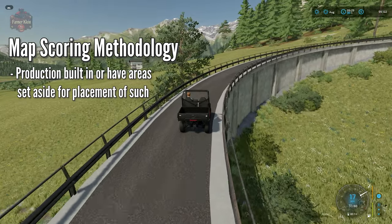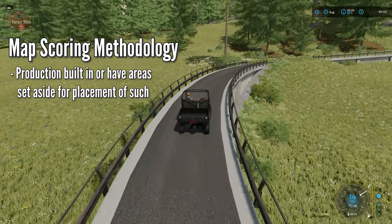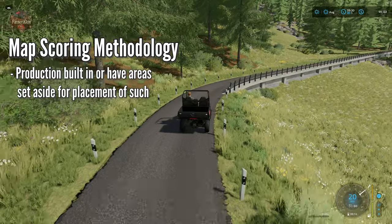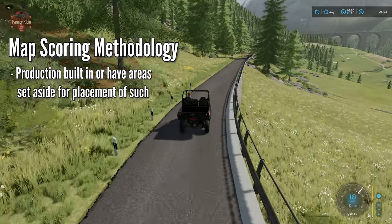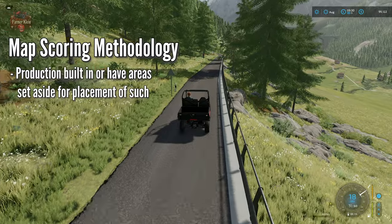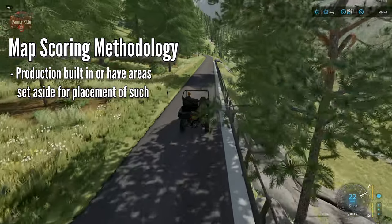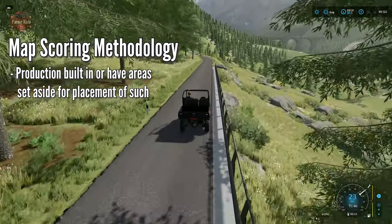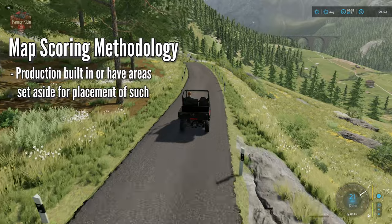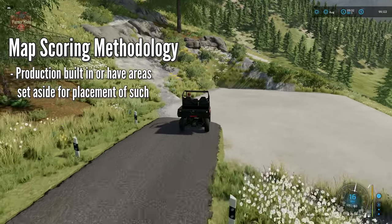With respect to production, also: how does the map allow a player to place production elements? Are there placeable areas? This map, honestly, doesn't really have designed placeable areas other than one little spot off a windy road. There are plenty of flat areas as far as fields go, so this map would get a check for including production elements but may or may not get a check for built-in placeable areas.